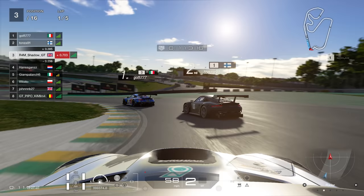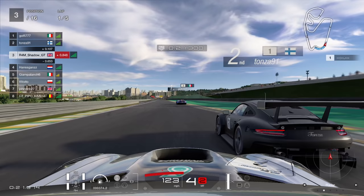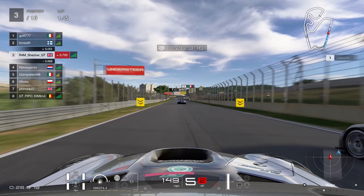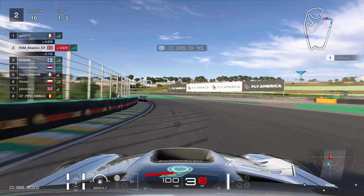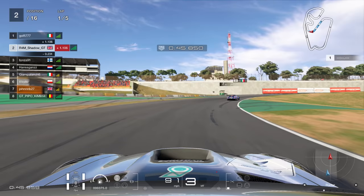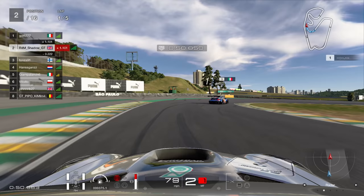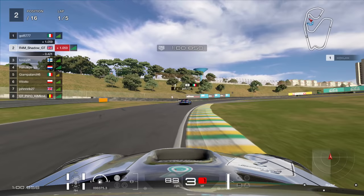Coming down into turn 1, spot our braking point, clip the apex nicely. The Finnish driver ahead goes a little bit deep into turn 1, which mis-positions him for the exit onto the back straight. I get the slipstream with the Italian, who moves across kindly for me. Down towards turn 4, hitting the 100m board, a bit of contact there - but I'm up to 2nd. The main thing now is to make sure we don't get overtaken, and also that the driver ahead doesn't get out of slipstream range.